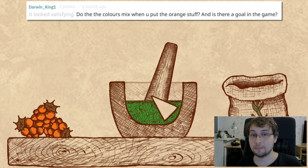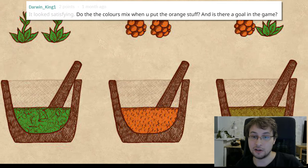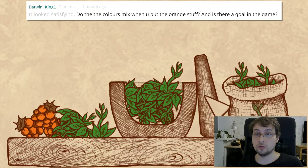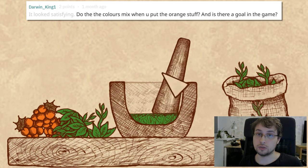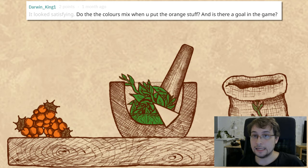About the color mixing: when I made the prototype, I thought you could mix everything in the mortar and pestle. If you grind green stuff you get green goo, if you grind orange berries you get orange goo, and mixing gives something in between. But right now I don't think I'll allow mixing ingredients due to gameplay issues — ground ingredients will keep their initial color. About an overall goal, I think there will be one, but it depends on how gameplay develops.